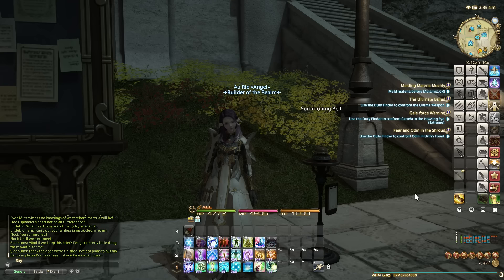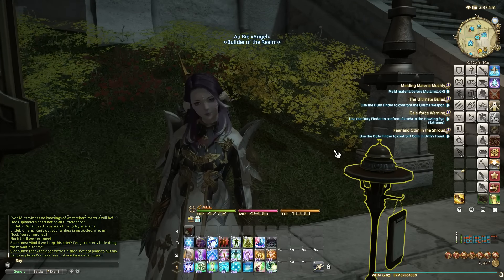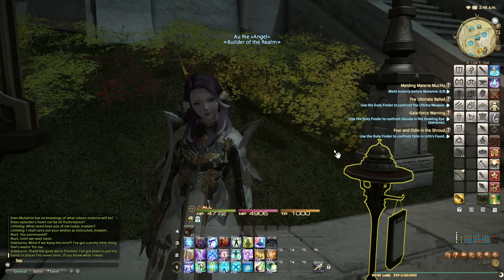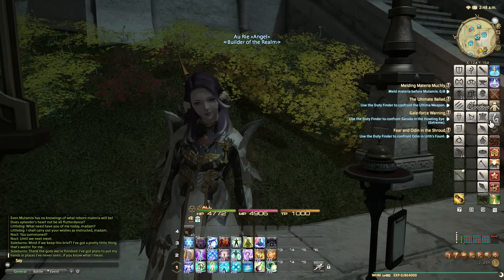Is it worth it to convert junk materia into useful materia that will sell? Yes. Is it worth doing as a money-making strategy? In my opinion, no. But make up your own choices — it's all RNG. Let me know what you think in the comments. I did a solid trial with 250 materials, made 2 million profit, but it was 100% down to the luck of those grade five drops. Anyway, that's it for this episode — thank you for watching, goodbye from me and goodbye from Ori, bye!